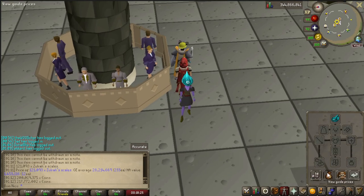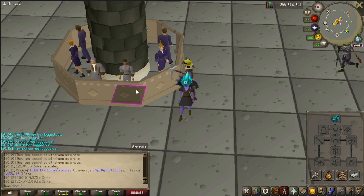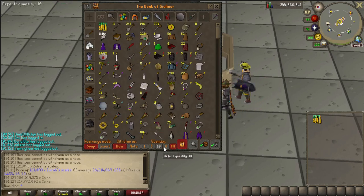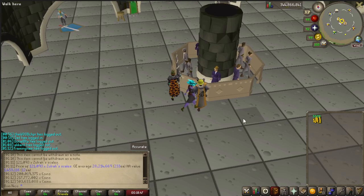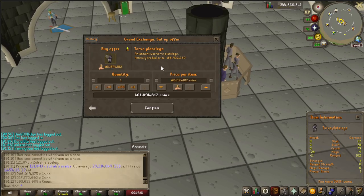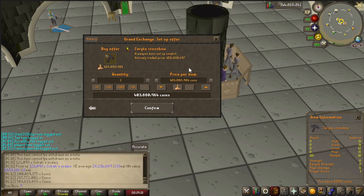We ended up with 218 mil. But let's see if that is enough now with my cash stack — 503 mil. Can we buy the first Torva piece or Charite? Cross that once we go back in next. Guys, I think it's time to go back in the ice prison.